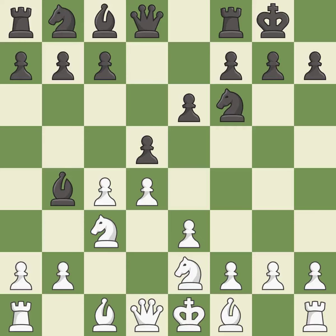d5 takes space in the center, attacks the c4 pawn, and allows the light-squared bishop to develop. a3 forces the bishop to decide: exchange or retreat.